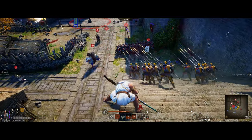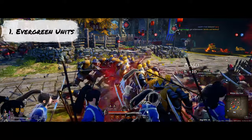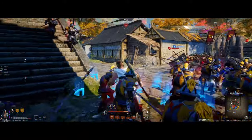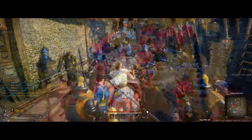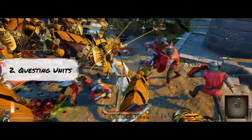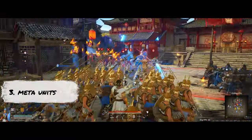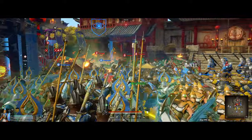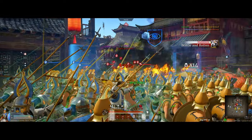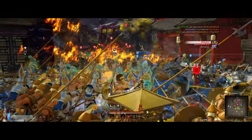To kick things off, I'm going to be categorizing these units into three different categories. The first category are your evergreen units — units that have been good since the game's release and throughout almost all the seasons, so they're a pretty safe pick no matter what season or meta we're in. The second category are quest units, for things like bandit raids or resource gathering. And the third category is our current meta units.